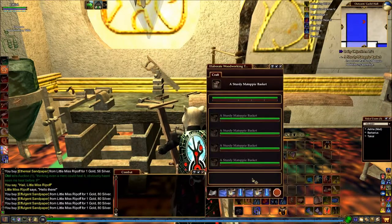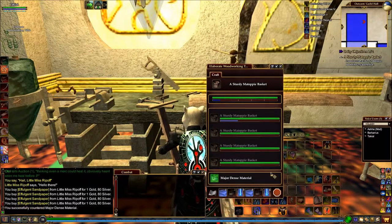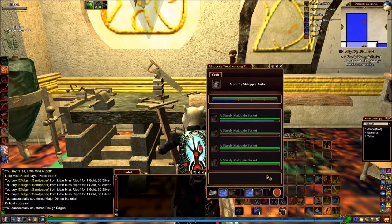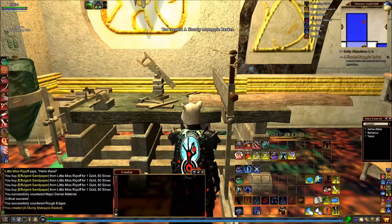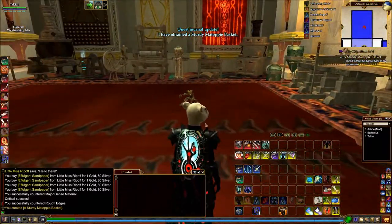And create. Since I've already done all four of these, I really only need to do one bar - makes it nice and easy. And stop. There we go - take this basket back to my apprentice.